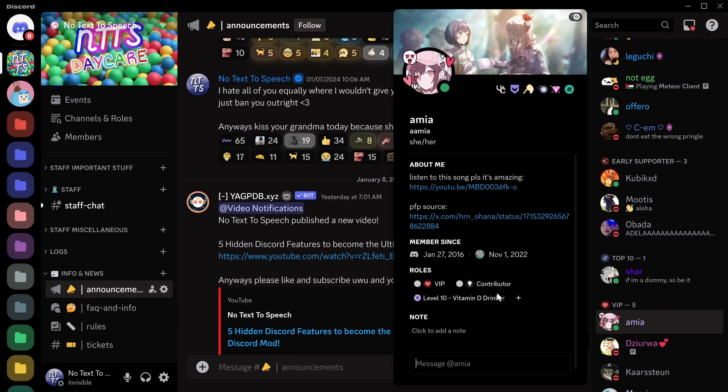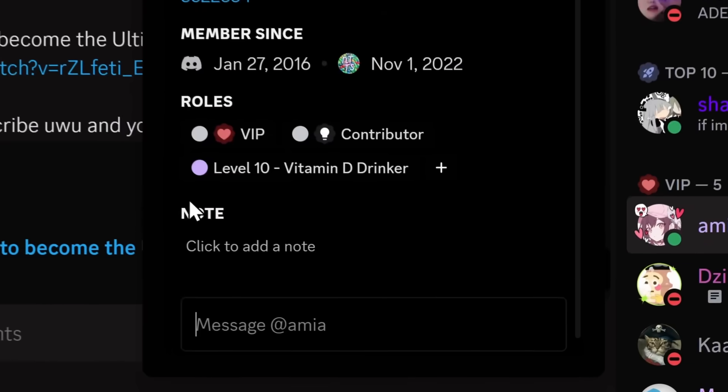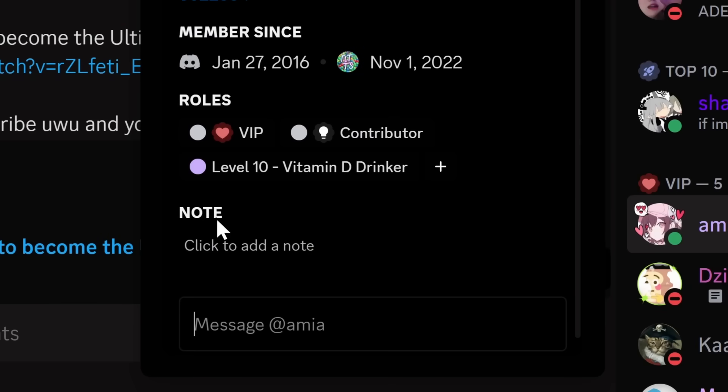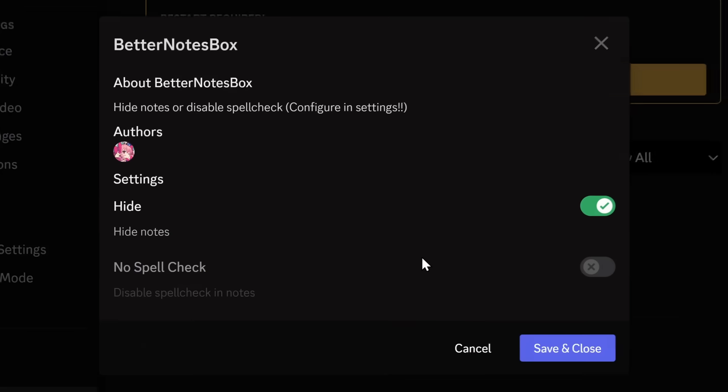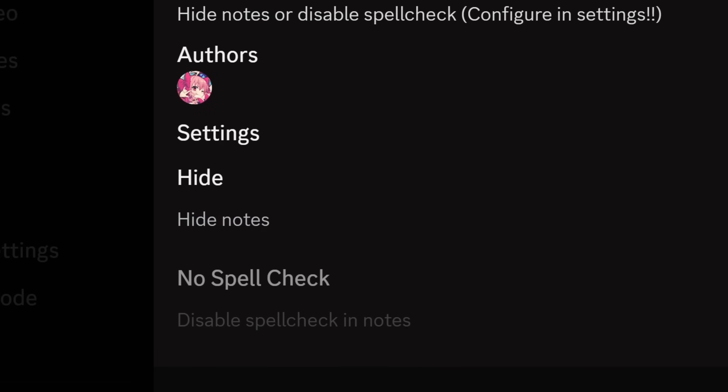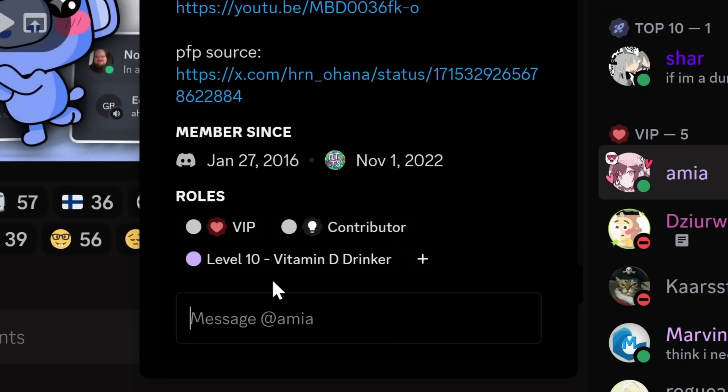Even with the theme, if you click on someone's profile, it's just a little too long — specifically the notes section. Who uses this thing? And that's why you should enable the Better Notes Box plugin. In the settings of this plugin, you can hide the Notes tab. Now if we click on someone's profile, there's no more Notes tab, and it's just way more minimal.